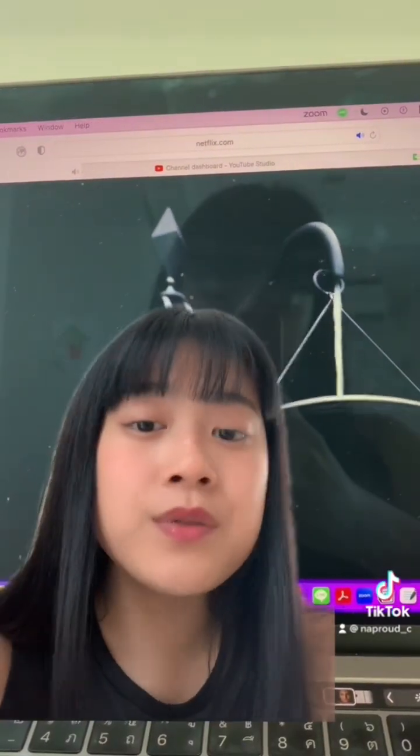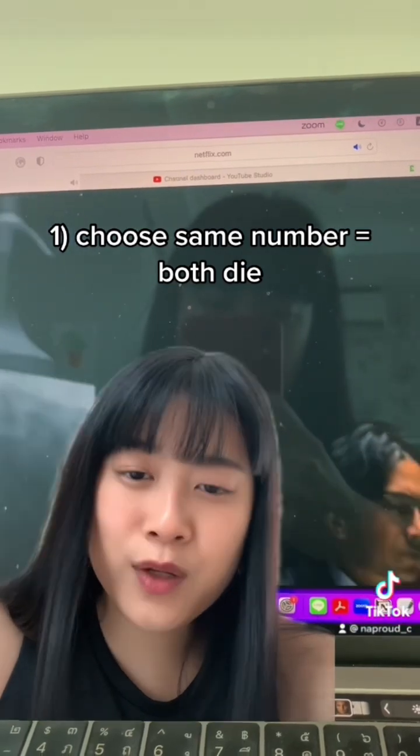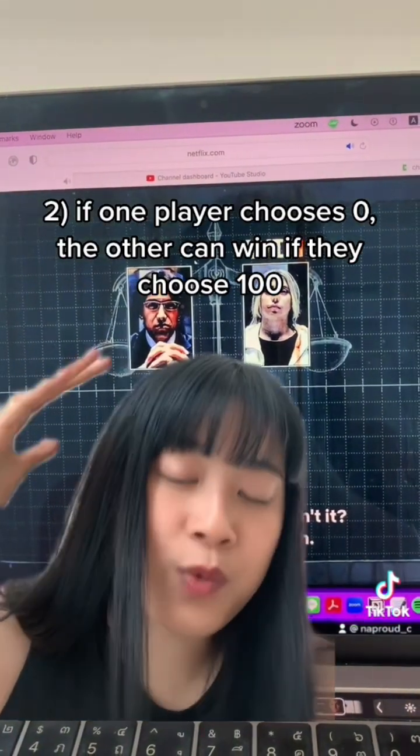As a result, we have to introduce two additional rules. Number one, if they both choose the same number, then they both lose a point — in other words, they both die. Secondly, if a player chooses 0 as their number and the other player chooses 100, the player who chooses 100 wins.